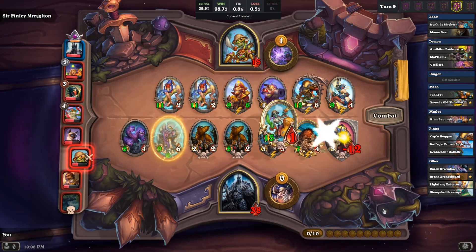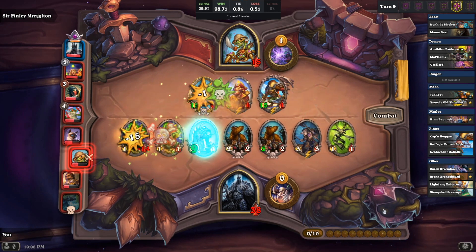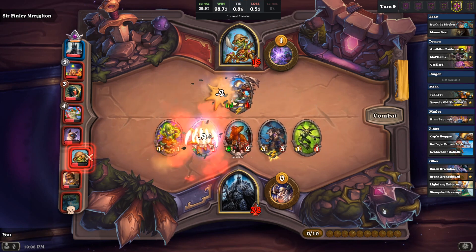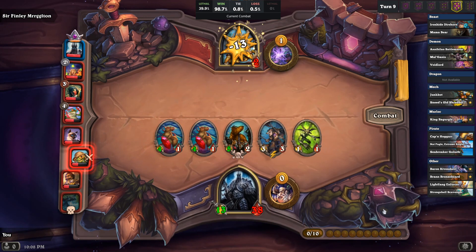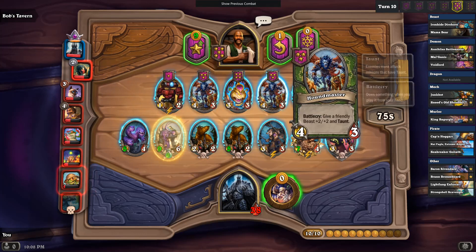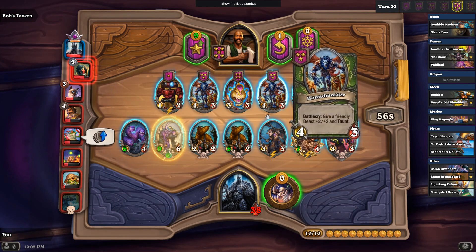And we get Poisonous Divine Shield — what more could you possibly ask for? Well, apparently also Spores, but... I was so happy about that. That is such a great get on turn nine: Divine Shield Poisonous Amalgadon. So now I'm just thinking about positioning. Reborn minions do not get the buffs — I had forgotten about that for a moment.